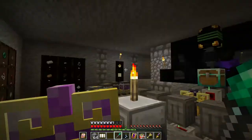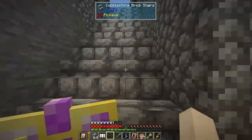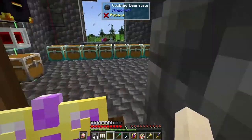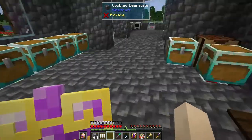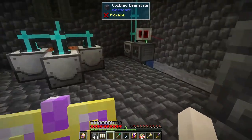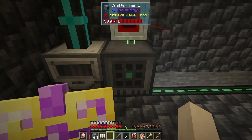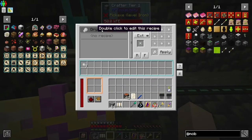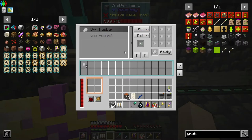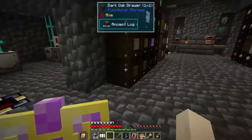I was upgrading all of these things while waiting for my latex to start coming in and figuring out how to process it, because there is another step before you can get plastic. I added the Crafter Tier 1 — that's all I really need for the one recipe. It pulls in the tiny dry rubber, combines it, and spits out the dry rubber, which then gets sucked into the system.